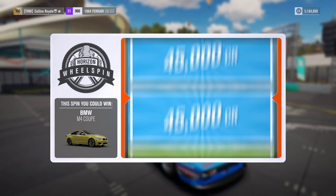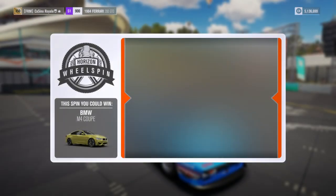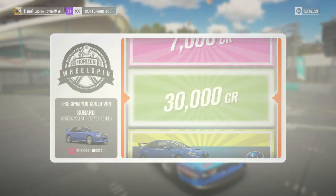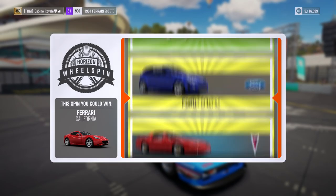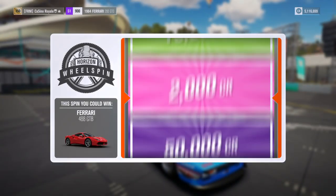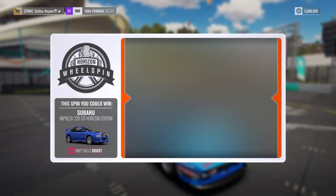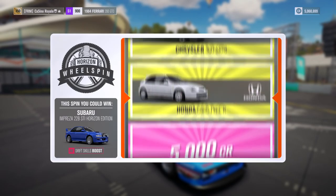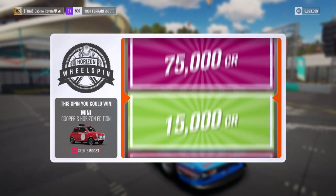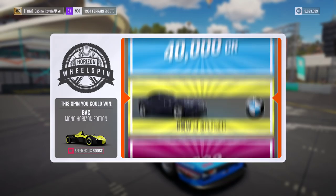Come on game, just give me a car. Got another chance at the 22B — it really wants to give me the 22B Impreza and I'd be more than happy with it. Nope, 30,000 credits instead. A California would make for an interesting rally car. Almost got a Firebird. Another 2,000 credits — I'm going to be broke by the time we get a car. Three horizon edition cars possible in a row and it'll be a BAC Mono we're not going to get.